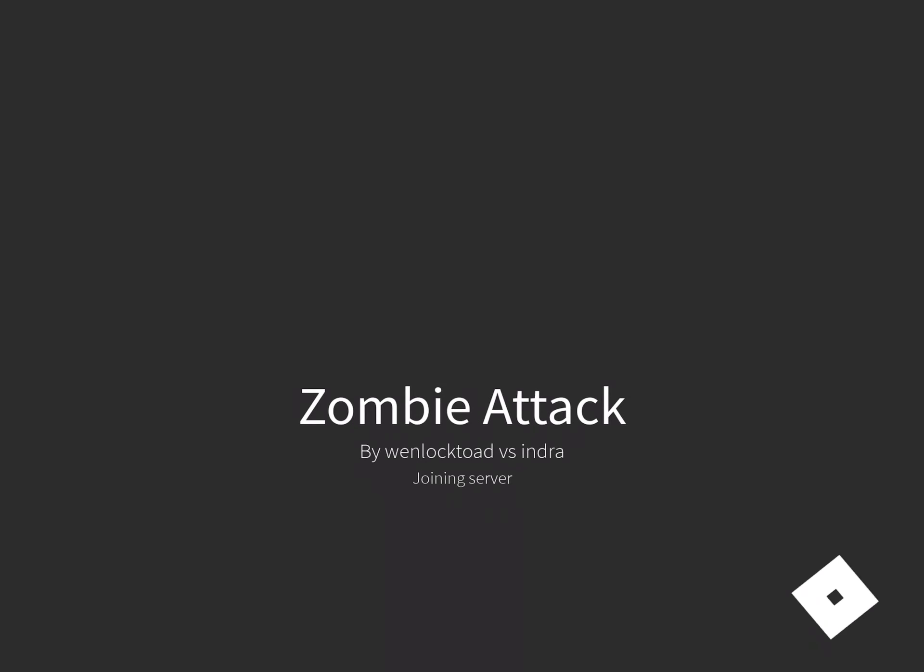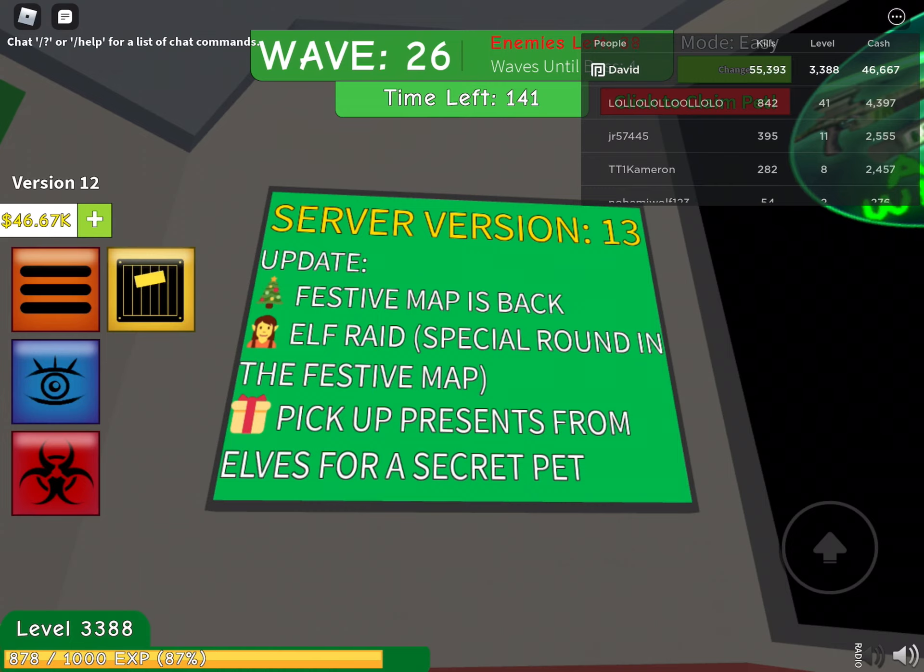Server version 13 update - the festive map is back, elf raid special round is in the festive map. Pick up presents from elves for a secret pet. We are going to do a time lapse, and oh, this looks pretty cool - new hiding spot found!